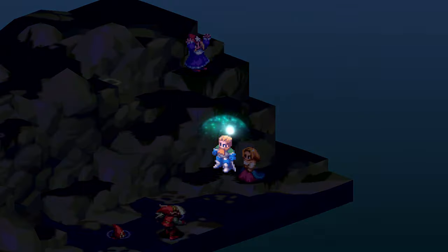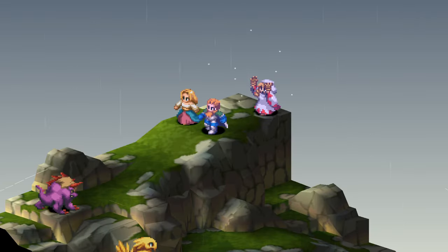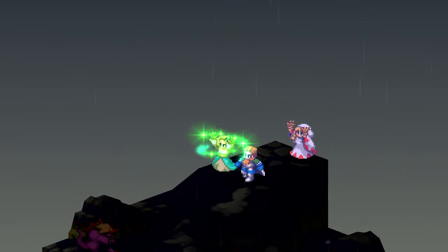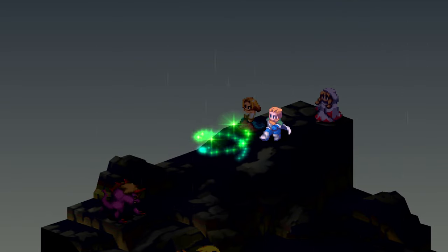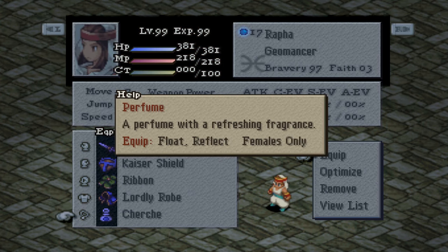The Reflect status is neutral to me as it can both benefit and harm you depending on the situation. It will reflect or have most magic attacks bounce off of you. It will last for 32 clock ticks and can be granted temporarily by Reflect, Carbuncle, and Lick. Equipment that gives permanent Reflect are Mirror Mail, Reflect Ring, and Church.